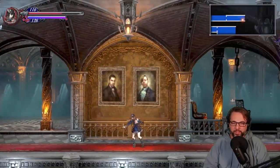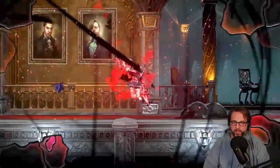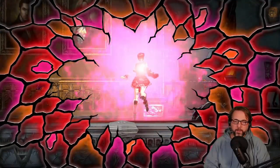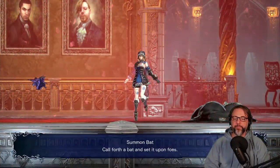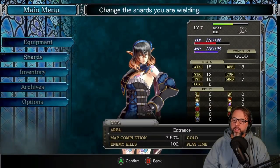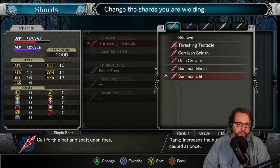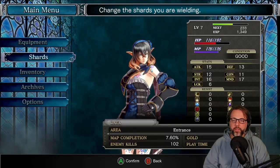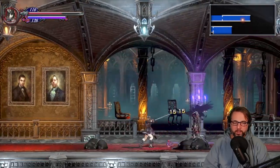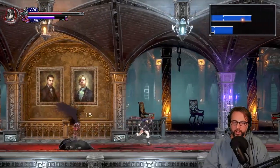Who are these gents? New shard - summon bat, call forth a bat and set it upon foes. So every enemy you defeat you get an ability from defeated enemies. So that's summon bat.